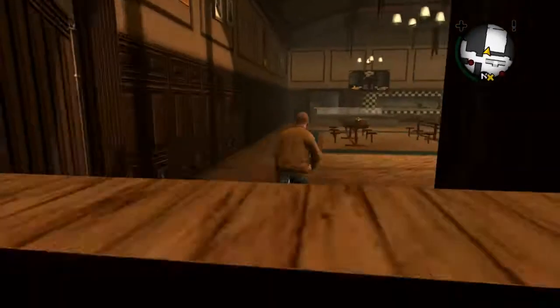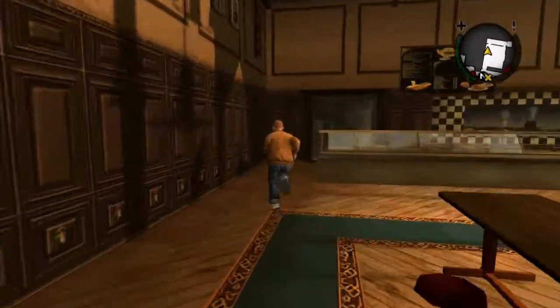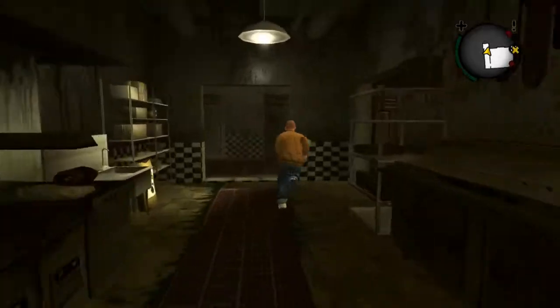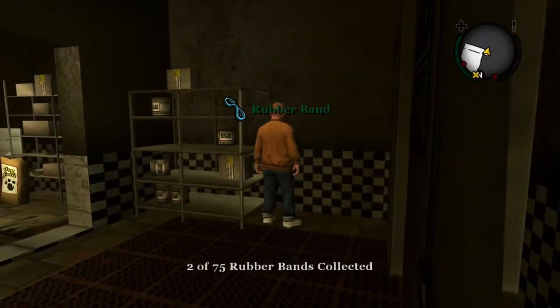The next rubber band is just here in the cafeteria. Go down the stairs from the principal's office, make your way towards the cafeteria, all the way to the back, and to the left is rubber band number two.